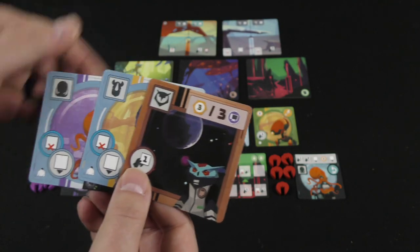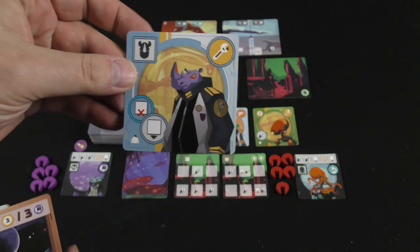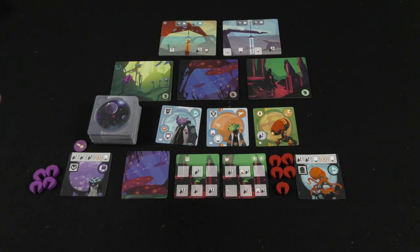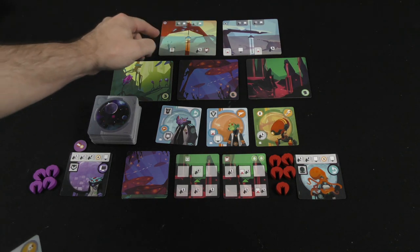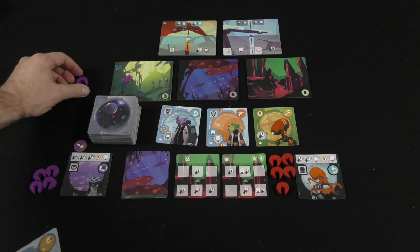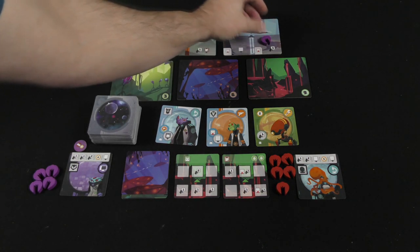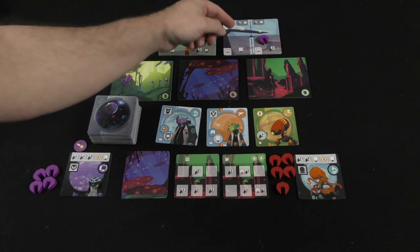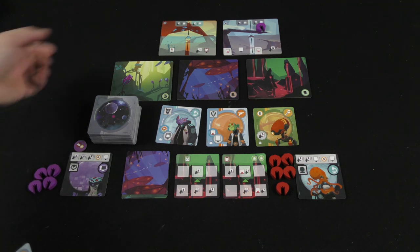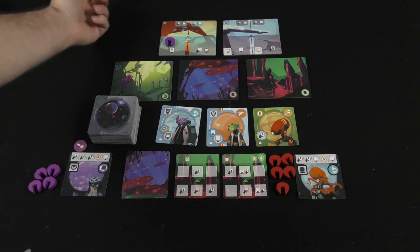Let's say I wanted to play this rhino card. If I want to play this card, I have to put my spaceship on one of these two home planets. The two things you can do on your turn are place a spaceship on the bottom part of one of these planet tiles, or if you're already there, you can explore. You have five spaceships that you start the game with, and you're only ever going to be able to take two actions with each, so ten total actions.